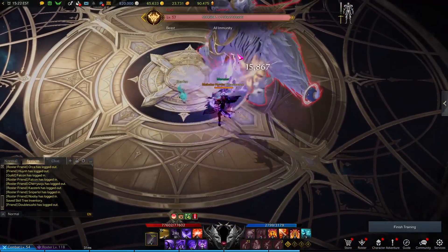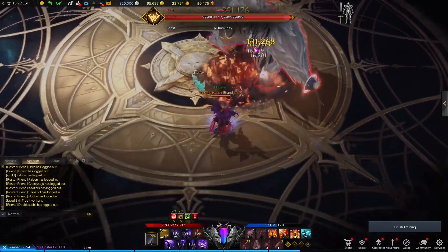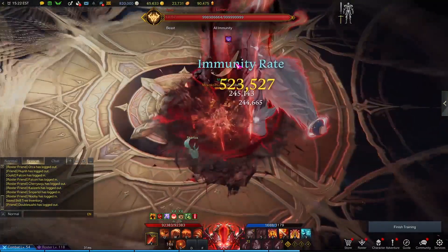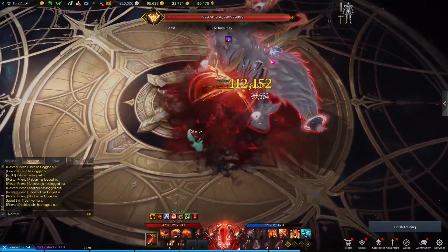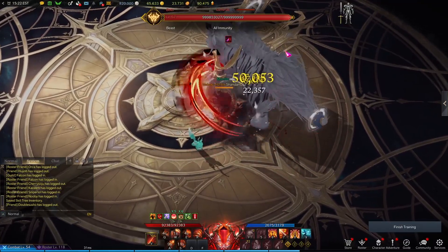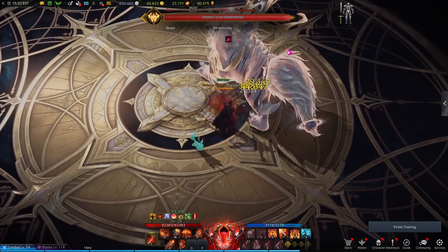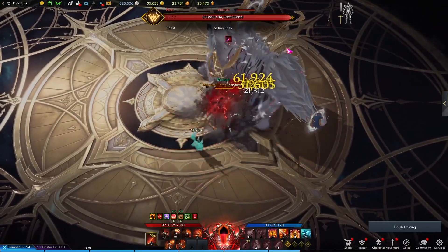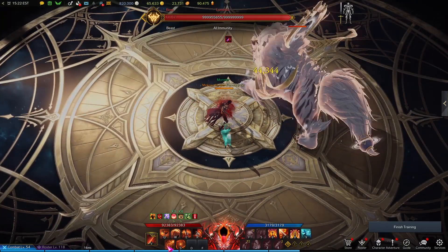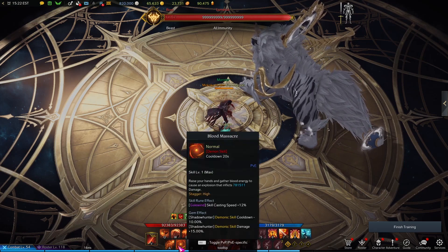As for skill rotation in human form, there really isn't any set order for your skills. I would say just use Howl last, just before you transform, so that the debuff on the target is still there and you can do some extra damage while transformed. While transformed, I really recommend using your A and S skills first. These two hit the hardest and also have the longest cooldown, so using these first means you can use them again while still transformed. If you used Howl before transforming, these two skills will also benefit from the damage increase. After that, it's pretty much roll your keyboard until the boss dies.